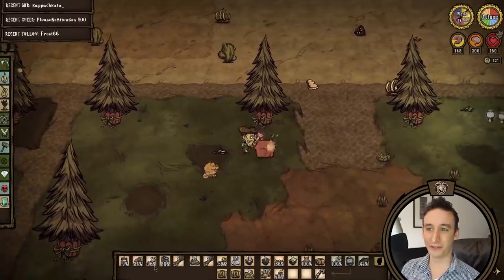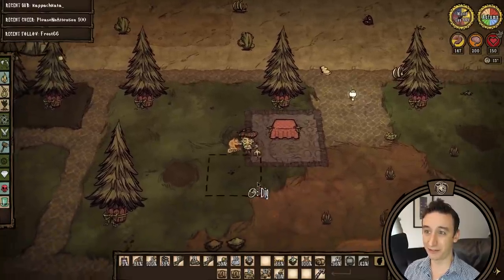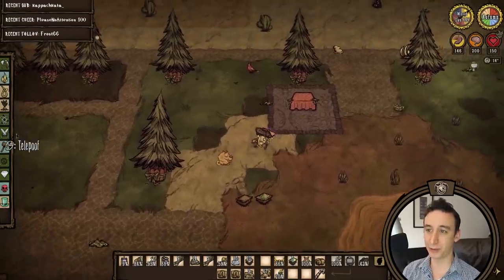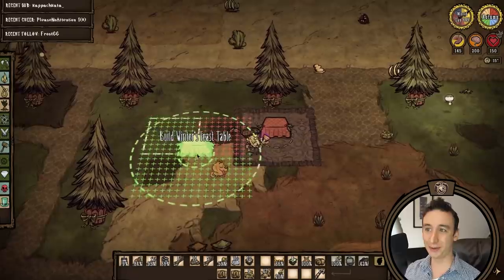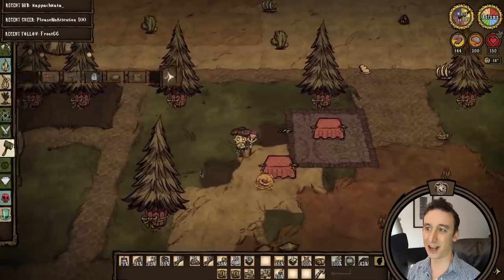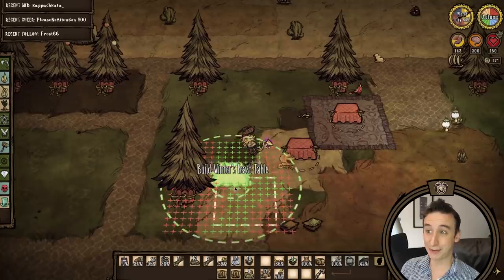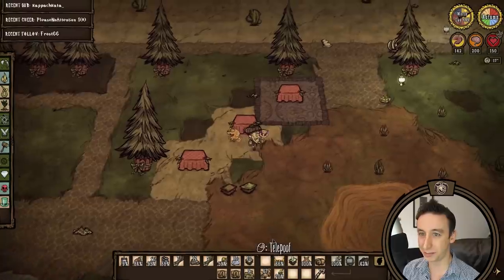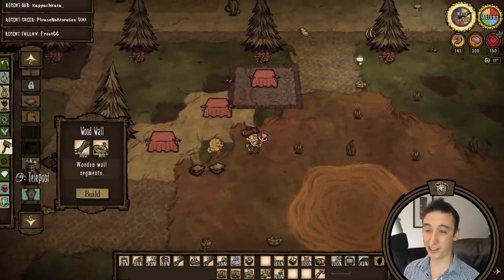I'm also setting up all the winter's feast tables. The deal with these is that you can make special dishes at the Masonic oven with a combination of items, including holiday cheer that you get from gingerbread pigs and their houses. Then you can place these dishes at a winter's feast table and players can sit around the table and enjoy a meal together, which gives a timed restoration of all three stats. This multiplies with more players at connected tables if they're close enough, but I'm not really positioning these tables with any team strategy in mind. I just like the way they look and I want to feature a variety of different dishes.